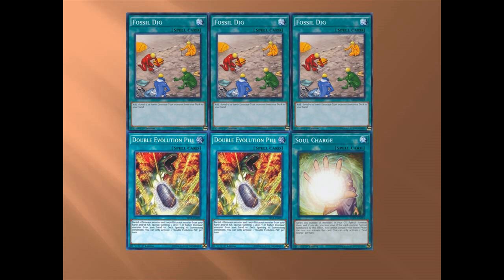Next is Double Evolution Pill. The reason I run two and not three or one is because you have six non-Dinosaur cards: three Rescue Rabbits, Ghost Ogre, and Maxi. You can banish those, but you can also banish any of your extra deck monsters — say you've used Laggia, then just banish it. Once it's in the graveyard you've got nothing to lose and can't return it.